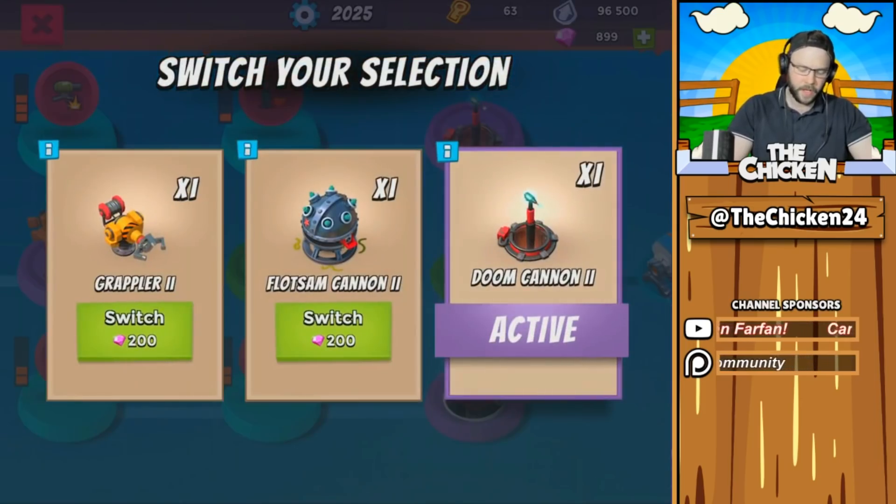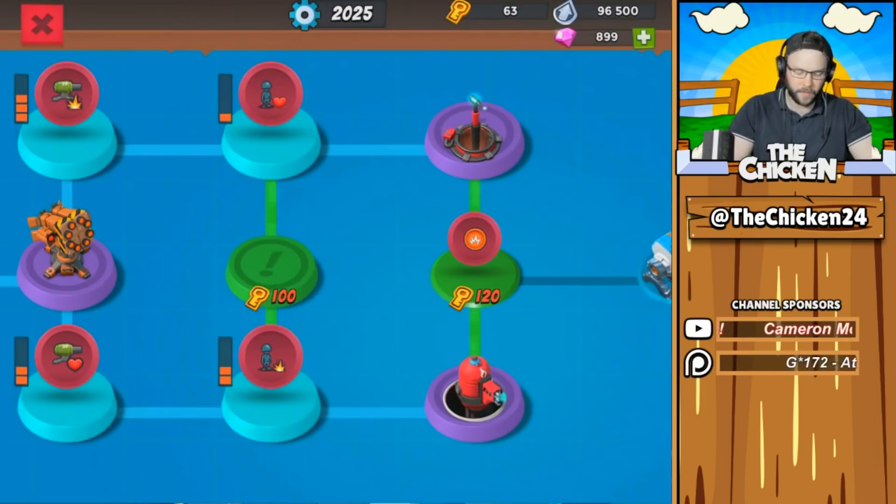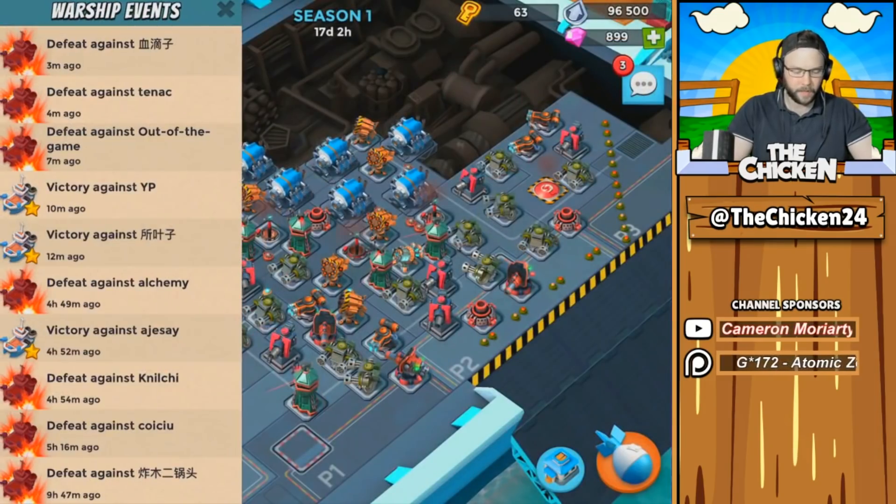Prototypes are huge, and of all the prototypes I would go with Doom Cannons. I've got three of them on my base right now and it does seem to be pretty helpful.